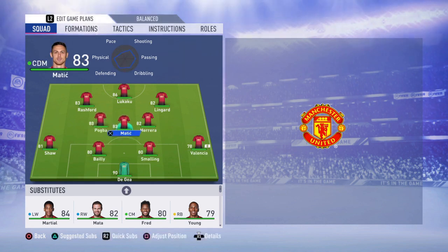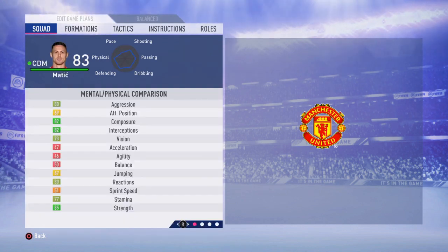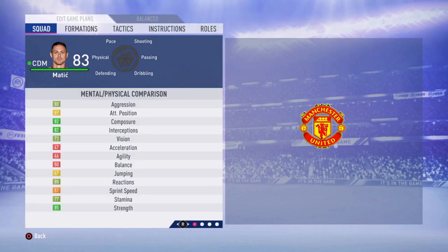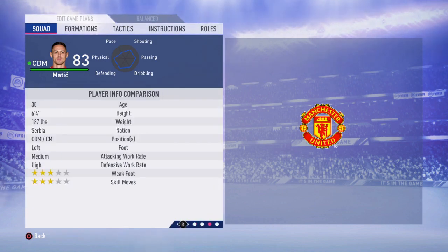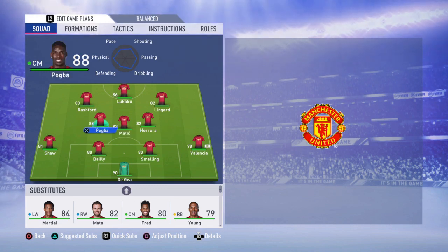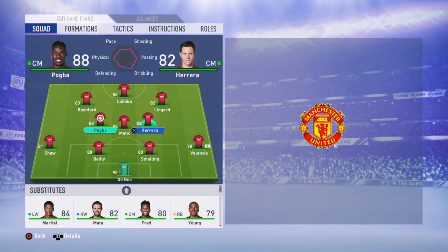Going at your midfield trio, your CDM is going to be Matic. This guy may not be the fastest player in the game but he's big and strong, and he has medium-high work rates, which means he will do a lot of work on the defensive side and not go too much forward, so he will not leave a lot of gaps.